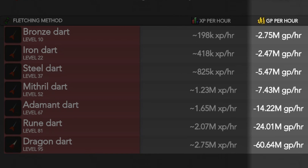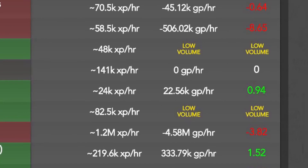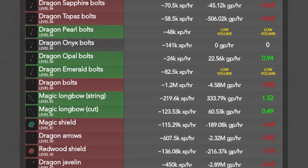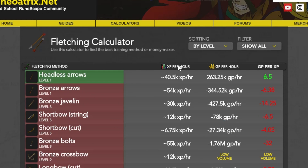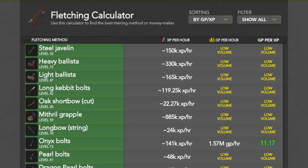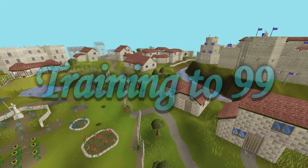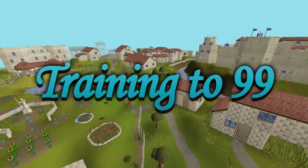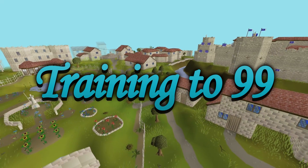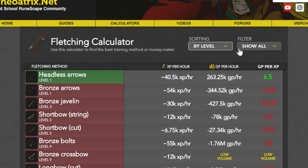There's also the GP per hour. Items with very little trade volume will display a low volume indicator, so for those items, be very careful trading them because you'll have trouble buying or selling the supplies. The GP per XP of every method changes really commonly, pretty much every day, but some will change more than others. In this next part of the guide, I'm going to take you through from level 1 to 99 with reliable methods that won't fluctuate in price. You can always refer back to that fletching calculator to check the current GP per XP.